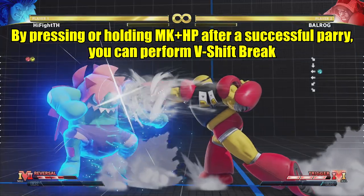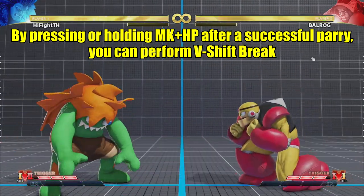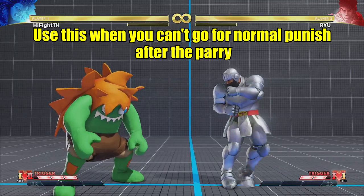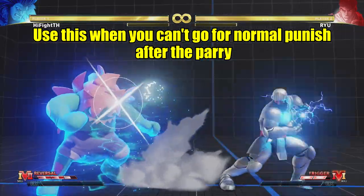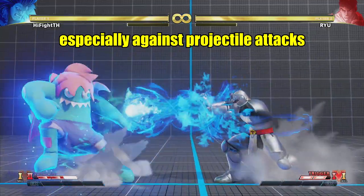By pressing or holding MK and HP after a successful parry, you can perform V-Shift Break. It is a forward moving attack that does gray life damage on hit. Use this when you can't go for a normal punish after the parry, especially against projectile attacks.